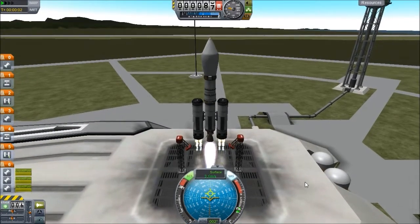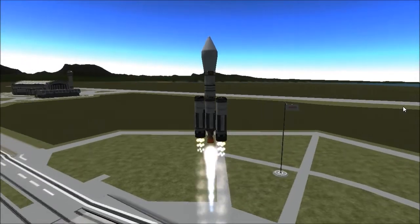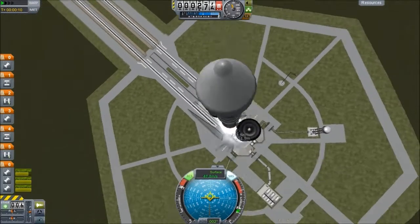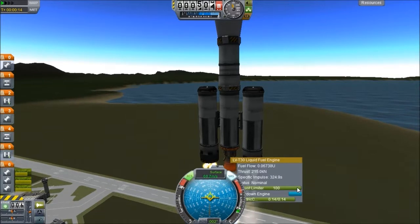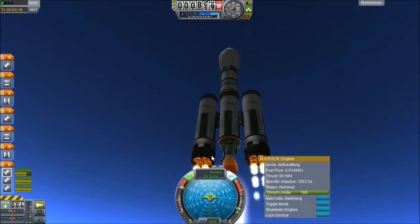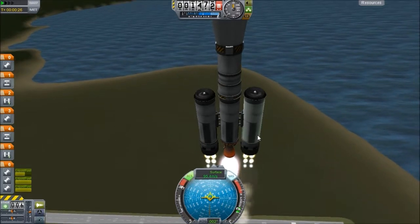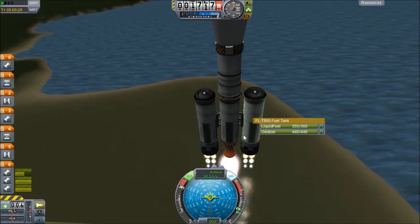We have a terrible takeoff — the craft hovered for about four seconds before deciding to get momentum, already using most of the fuel in the LV-T45. It's a pretty bad problem. We're going to the thumbnail anyway because thumbnails are cool. What I'm going to do is limit the thrust on the LV-T45 to around 84.